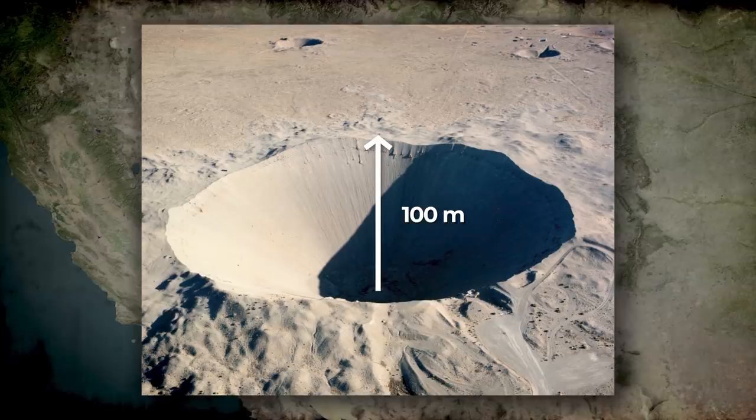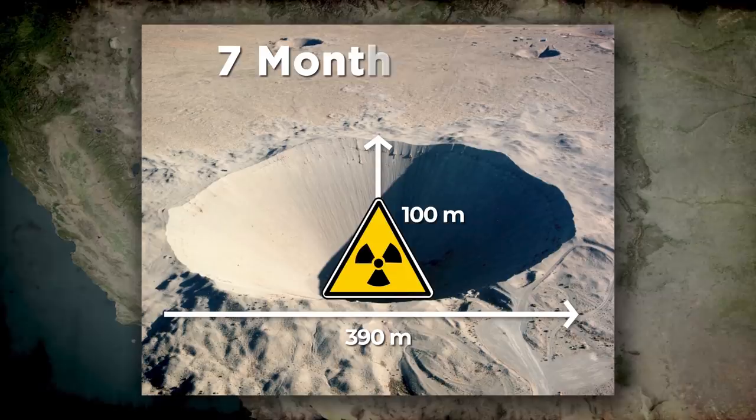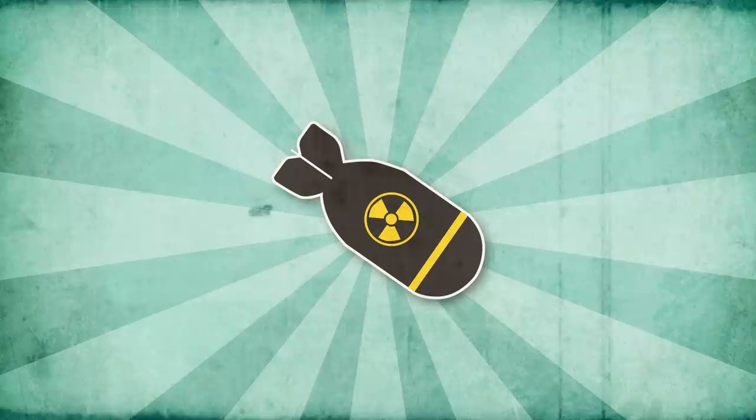The only problem was all the bad nuclear fallout at the bottom, which meant it wasn't safe to send anybody unprotected down there until seven months later. The test proved that in theory, yes, you could cheaply and efficiently remove a lot of soil for excavation purposes by just burying an atomic bomb and blowing it up — but the problems were the consequences that came after that.